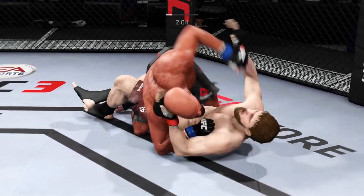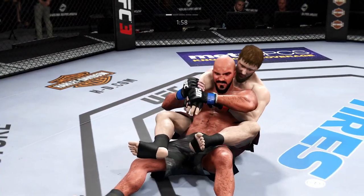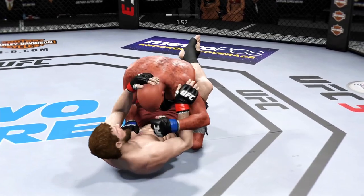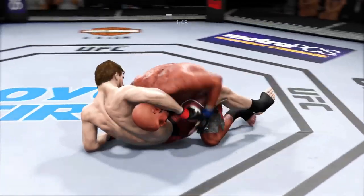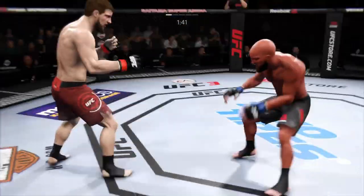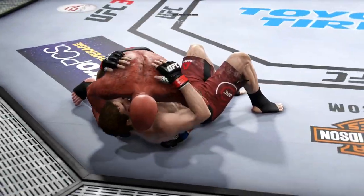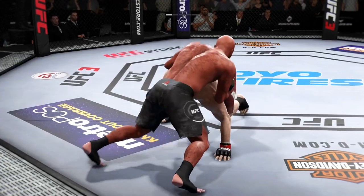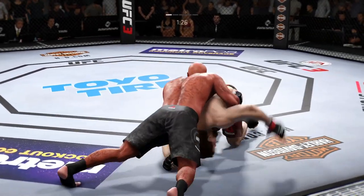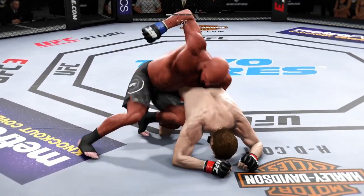In half guard. And he winds up on top. Very nice sweep, winds up in his opponent's guard. He postures into place, right punches there. Back up to his feet again. Orthodox for much of the fight, he's going southpaw here. 90 seconds to go. Trying to spin to the back — oh, he connects there.